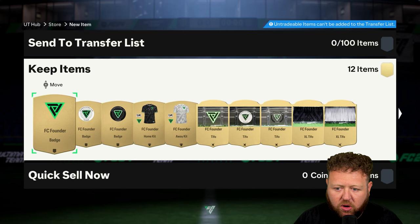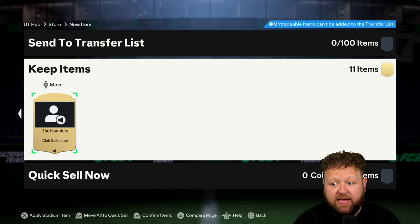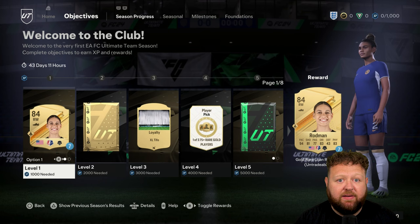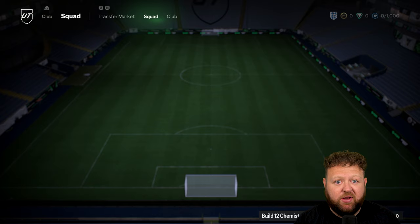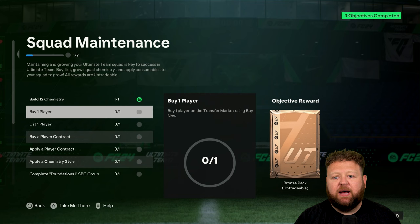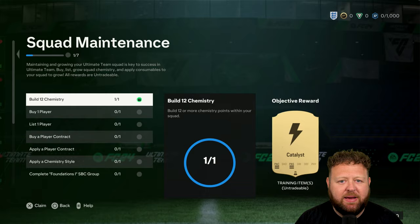So this is the Founders Pack — you get all sorts of TIFOs and stuff. You also get an FC Founders Evolution, which is one of those paid evolutions as a token that you can use. I recommend maybe just holding on to that for a bit until we really understand what Evolutions is and what the best player would be to spend it on. I would say wait a few days until people have figured out what the best use of that would be.